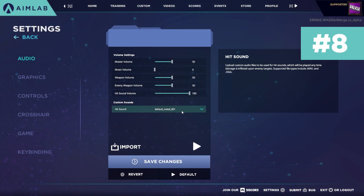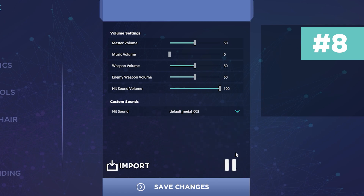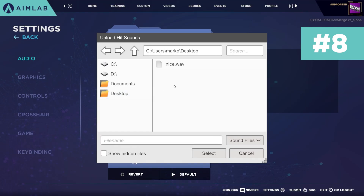Tip number eight: you can actually change the sound of the targets when you hit them. There are a few preset sounds to select from, or you can import your own. Click on Import, find your custom WAV file, and make sure to click Save.